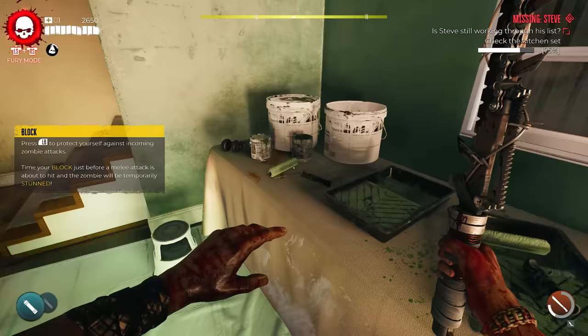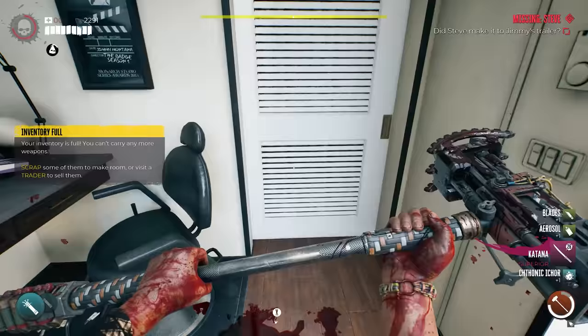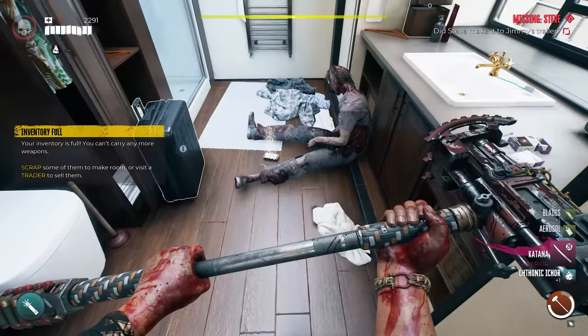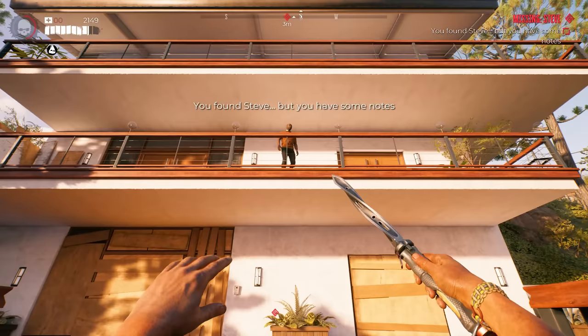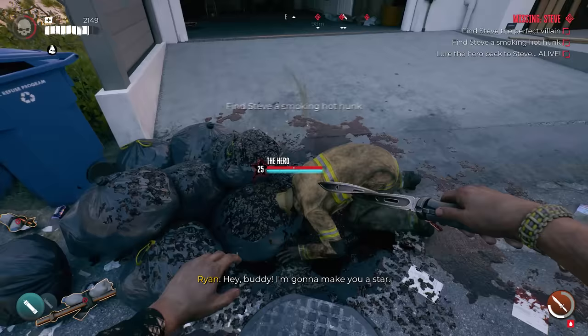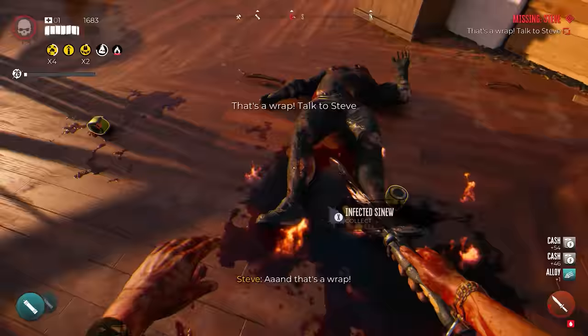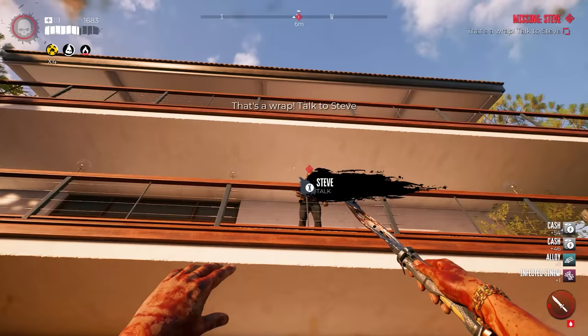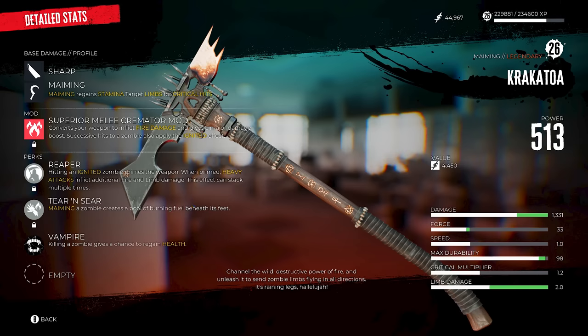Go to the exact spots shown and you'll find the items without any issues. Once you've inspected the final item, it will ask you to go inside Jimmy's trailer. Open the door — you will see a zombie on the ground with an item. Kill the zombie Sergio and pick up the item. Once you have that, you'll have to travel quite a distance. Follow the guides on screen once you get to Beverly Hills and interact with Steve on his balcony. You will have to lure three zombies — keep them alive and don't kill them. Lead them back to the balcony where Steve is, and he will get you to kill them right in front of him. Do this three times. Once finished, talk to Steve and he will give you the Krakatoa, the fourth legendary weapon.